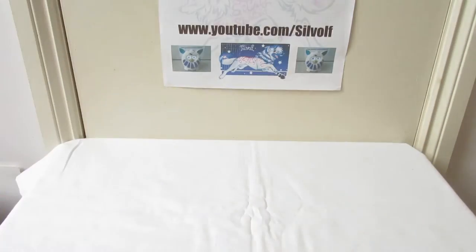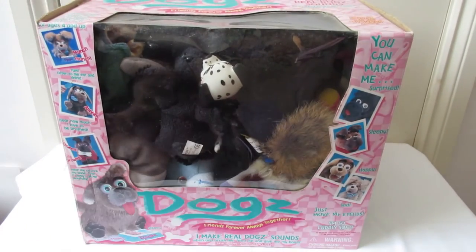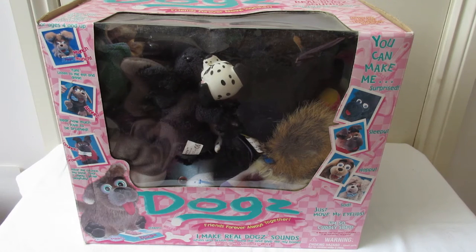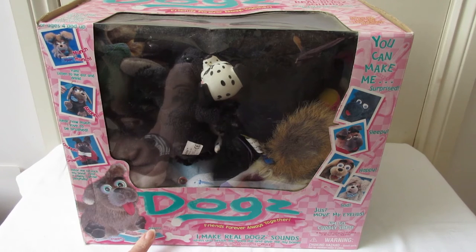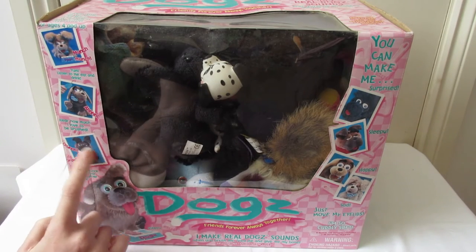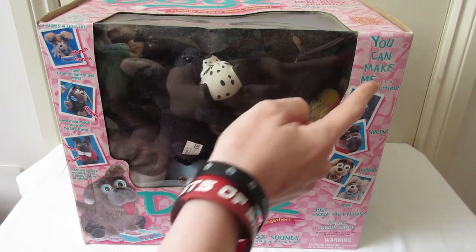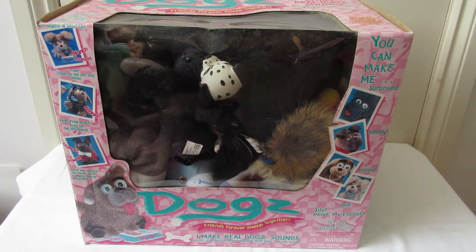So I'll show you the box first. I keep Beanie Babies in it now, so it is full of Beanie Babies. There's the original packaging that I got Rocky in. I think his official name was — oh, there we go — Scrappy. That's his name down there. So it's basically showing you what the pet does: listen to me eat and drink; hear how much I love to be brushed; hear me crunch my bone; I take it away and I growl playfully; you can make me surprised, sleepy, happy and sad — just move my eyelids. I'm so cuddly soft. Friends forever, always together.